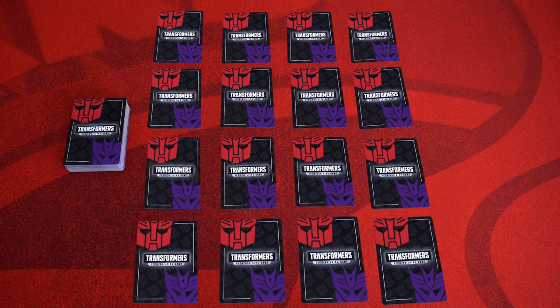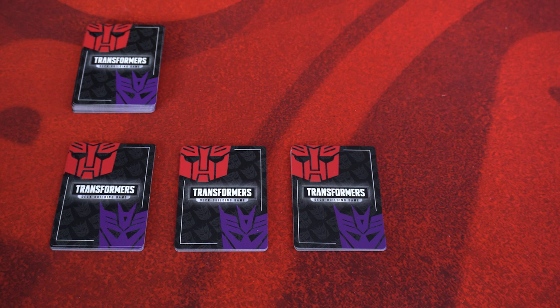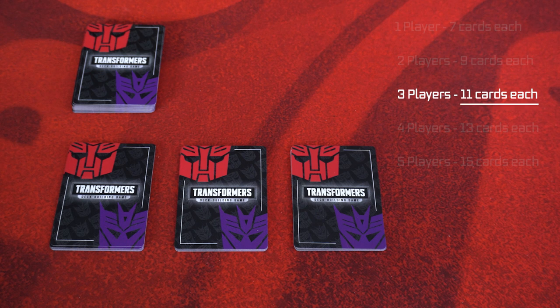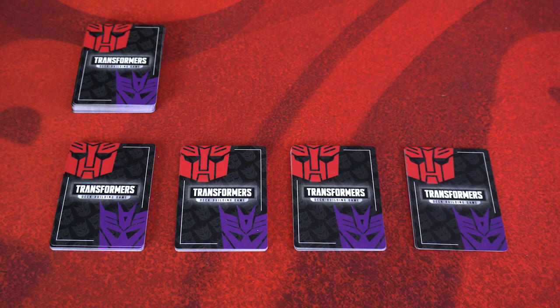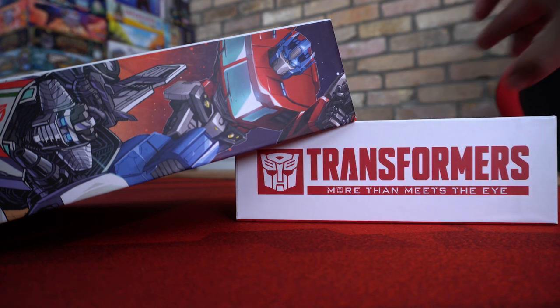Now that the matrix is in place, use the remaining cards of the deck to build 3 separate stacks, each with an equal number of cards based on the number of players following this chart. For our 3 player game, we'll need 11 cards in each stack. Once you have your 3 stacks, add a 4th stack consisting of only 5 cards. This stack size is the same regardless of player count. Return all the cards from the main deck that were not used back to the box.